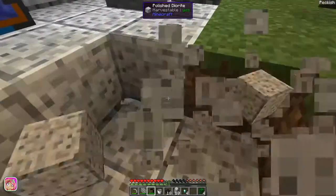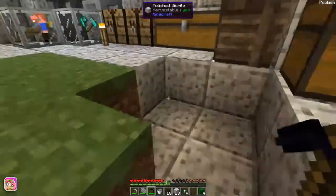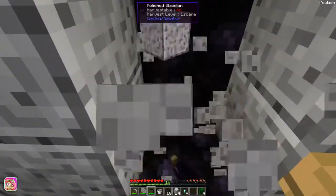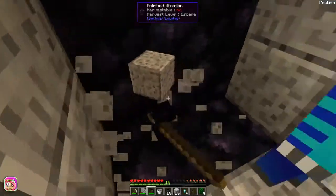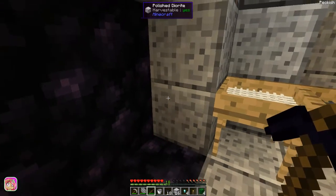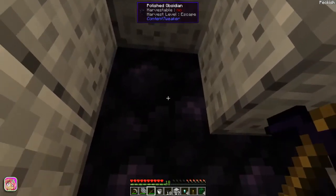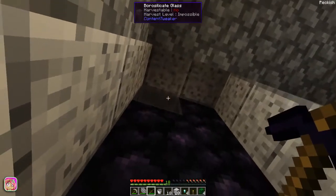Oh my goodness, this is so cool! Jenna, what are you doing? Why are you bringing down — I'm breaking the floor so we can put floor in here. That's not diorite, go this way. I'm going that way, chill out. I did not need to do that, I'm sorry. So you can't mine it — no, this needs harvest level 'escape,' which I think is a diamond pickaxe.